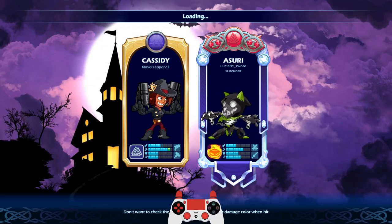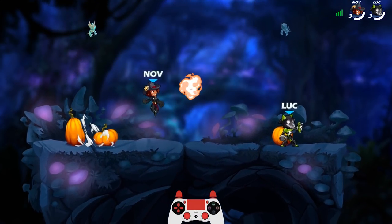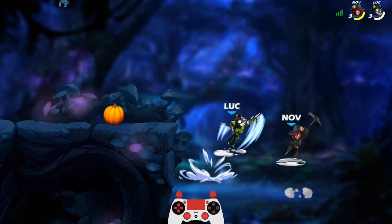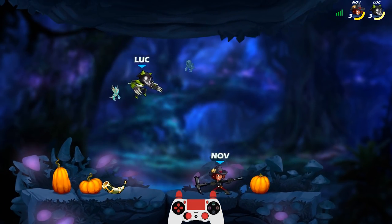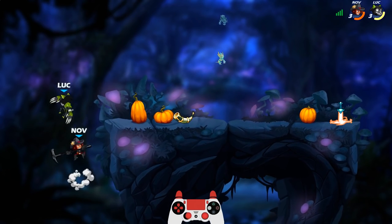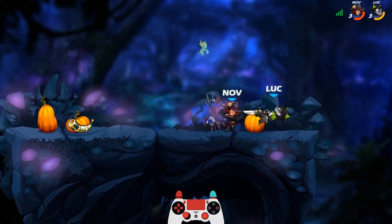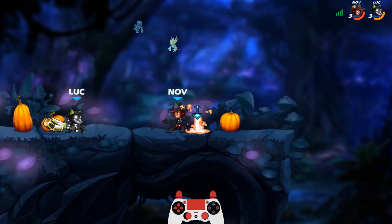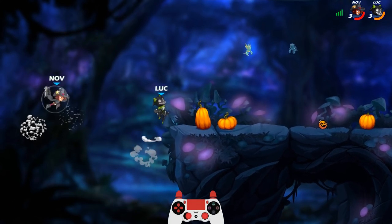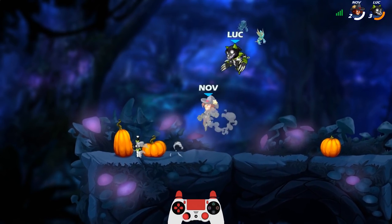Going against NovelYapper73 - a black Cassidy. Don't let the gold border fool you, this guy is an experienced Cassidy main. You gotta stop throwing out those Sigs, man - that's gonna get you killed. I'm not walking into them. That's the difference between a gold and a plat. You don't throw out Sigs if you don't really have a chance of hitting them. If you're just hoping they're gonna run into them, that's a really risky way to play.